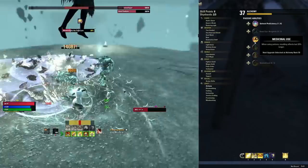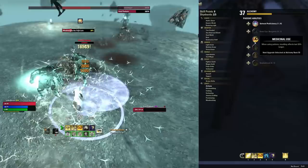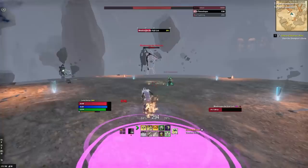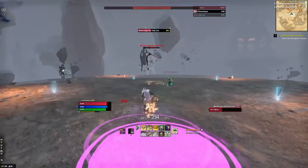Finally, grab Medicinal Use rank 3 — it makes your potions last as long as their cooldown. As for champion points, I'm going to put a link to the written guide in the description below, as that'll be a lot easier to follow than rattling them off here. Be sure to click the written guide down below for the champion point loadout.